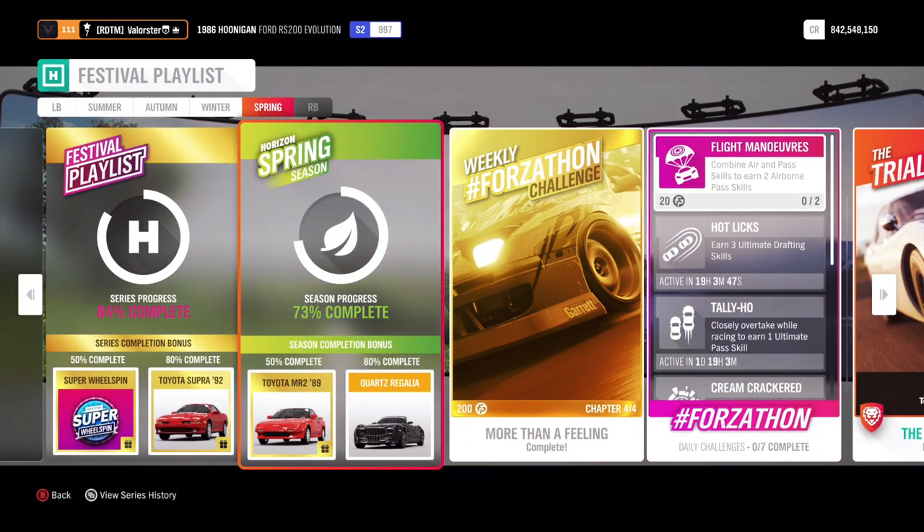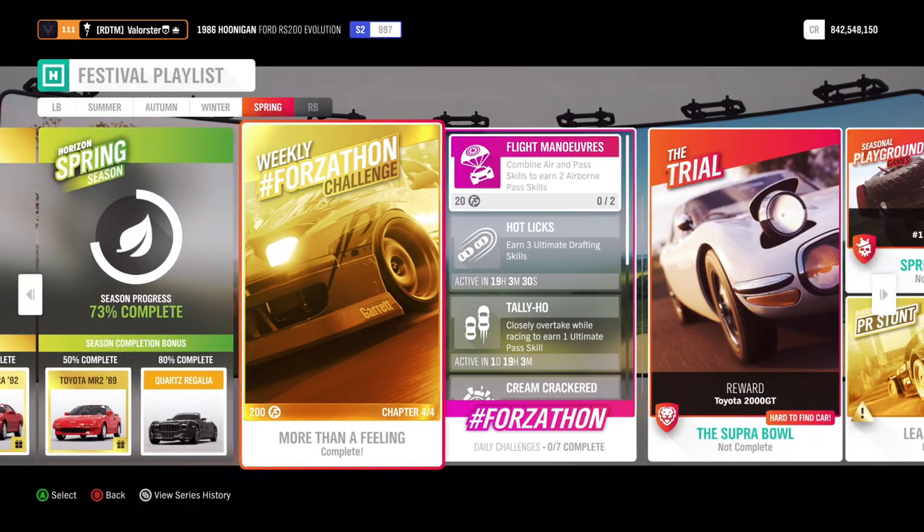For the Spring seasonal I have the Toyota Supra from '92 — that's the one I actually used for the trial. We also have the new Toyota MR2 from '89, and you can win the Quartz Regalia. I'll show you the new Toyotas of course.